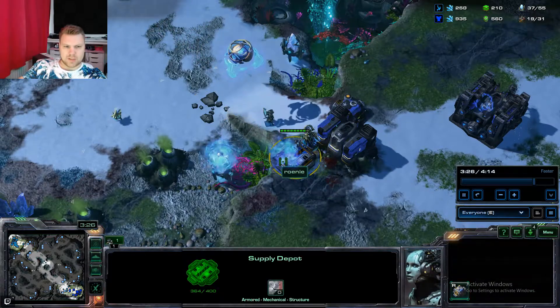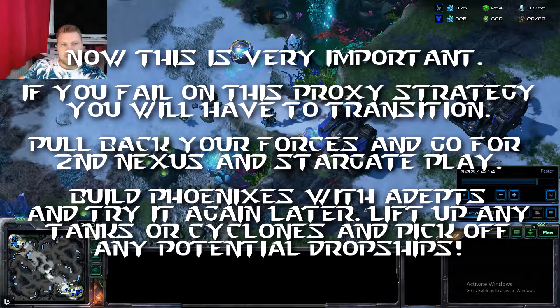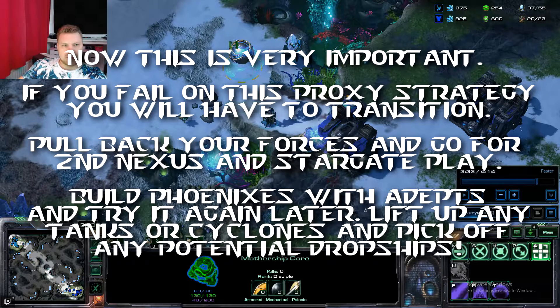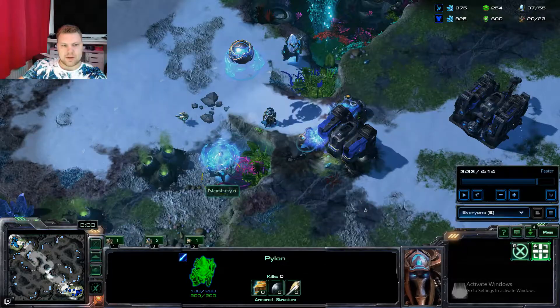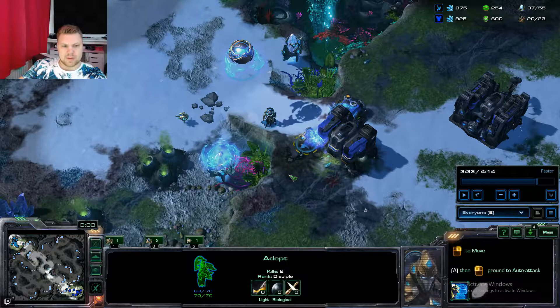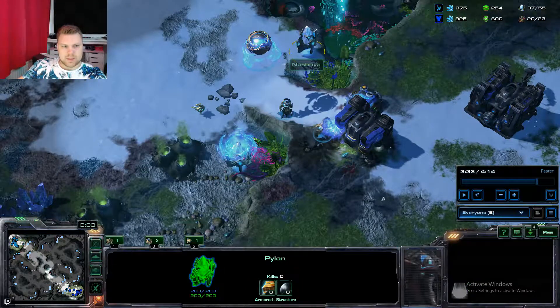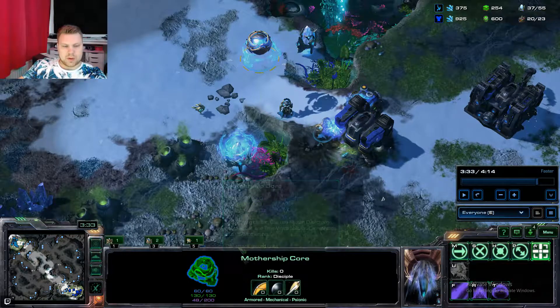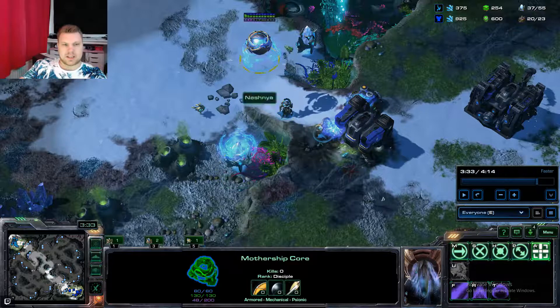In this case his wall is down, but normally when the wall is up, you start nuking the Supply Depot as soon as possible. If he has a couple of Marines, wait until your Mothership Core arrives for the high-ground vision, then put down those pylons — one on each side — so he has to choose which one to focus with all his units. Once the pylons are down, the Mothership Core reaches the other side of the map with around 90 energy, meaning an instant Photon Overcharge the second it arrives, and a second one shortly after.